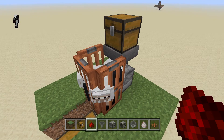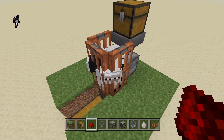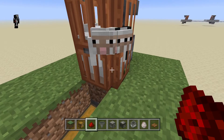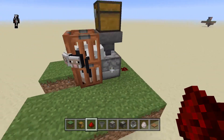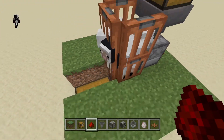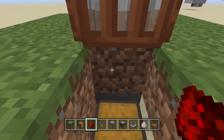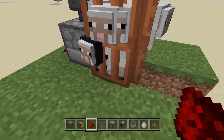We have to wait for a sheep to eat grass. But once one does, it'll shear that sheep, and then the wool from that sheep will go down to the chest. None of them right now are eating grass, but usually it might take a bit — just give it a couple minutes. Since the hopper is inside that block, it'll just transfer it down to that hopper and into that chest.